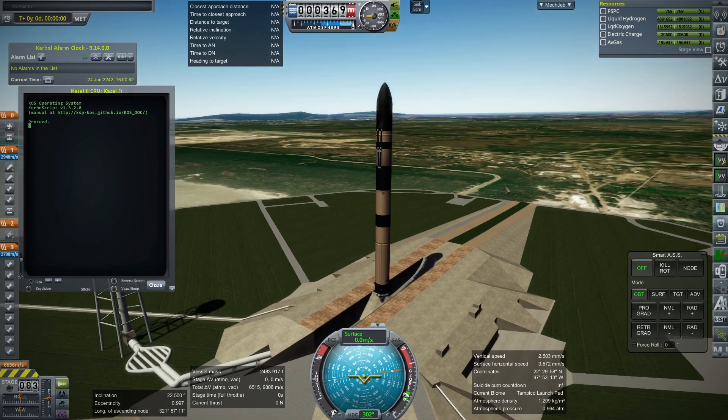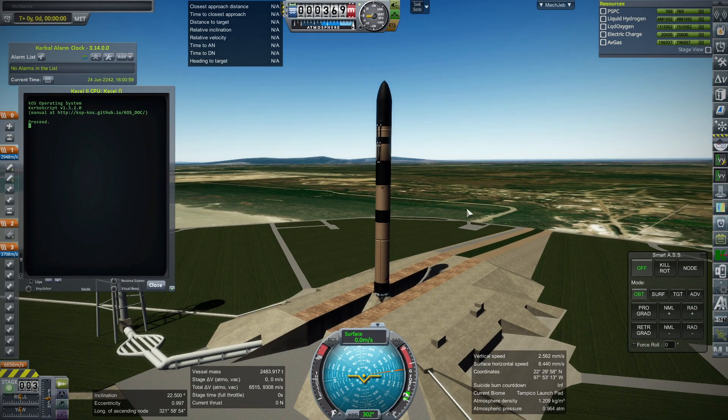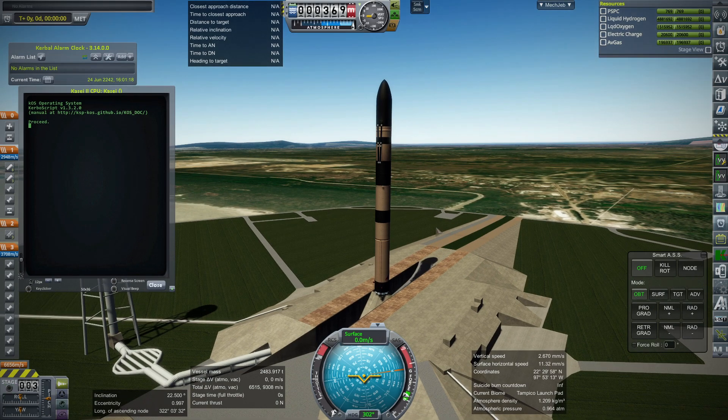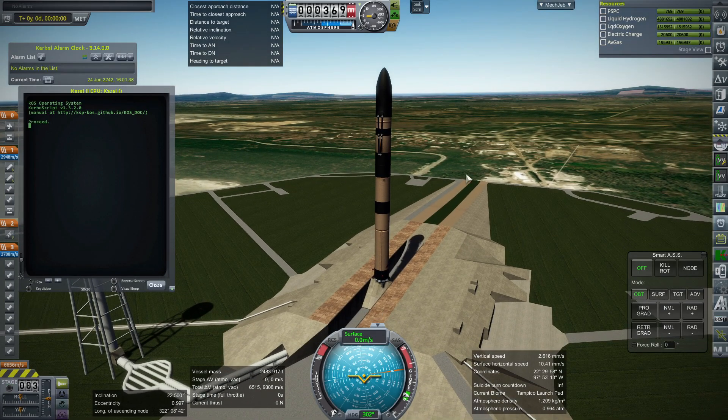The Kaseyi rocket is a hydrogen-oxygen rocket - hydrolox - and it uses fairly large engines on the scale of the RS-68 on the Delta IV rocket, so we're talking about 4,000 kilonewtons. That's larger than any hydrogen-oxygen engine in operation right now, but short of the F-1 or RD-270 level of thrust. In the original Kaseyi rocket we had five engines on the first stage and one on the second stage; in this case we have nine engines on the first stage and two on the second stage, though those two have had to be truncated a little bit. The original huge vacuum nozzle had to be shortened to fit them.